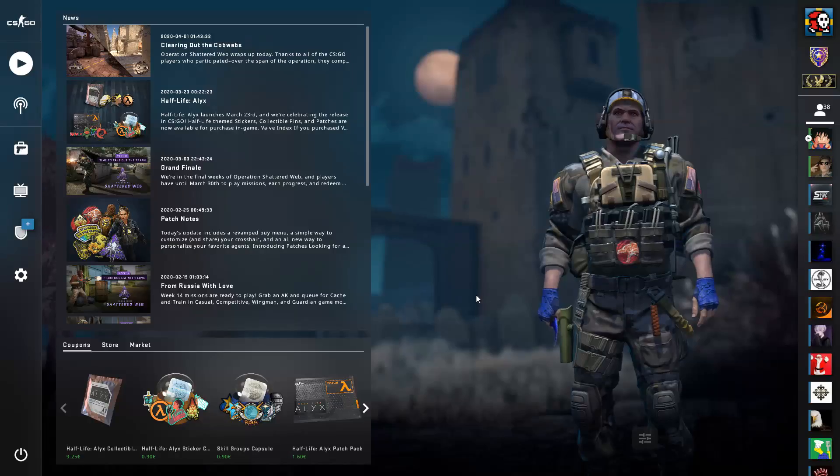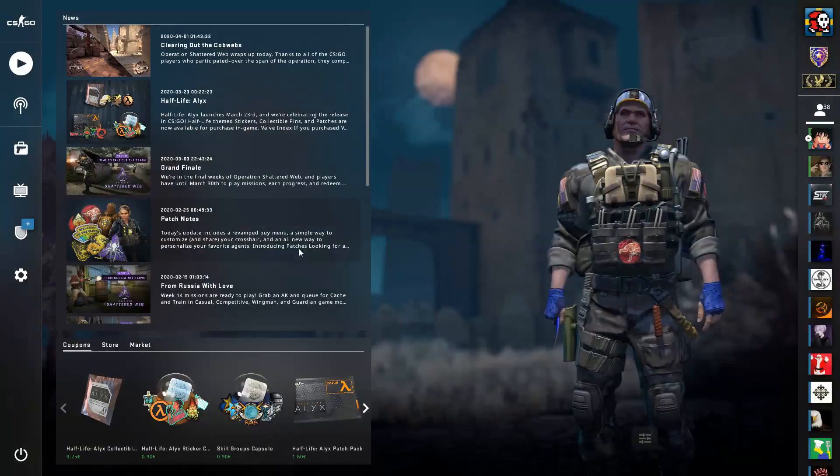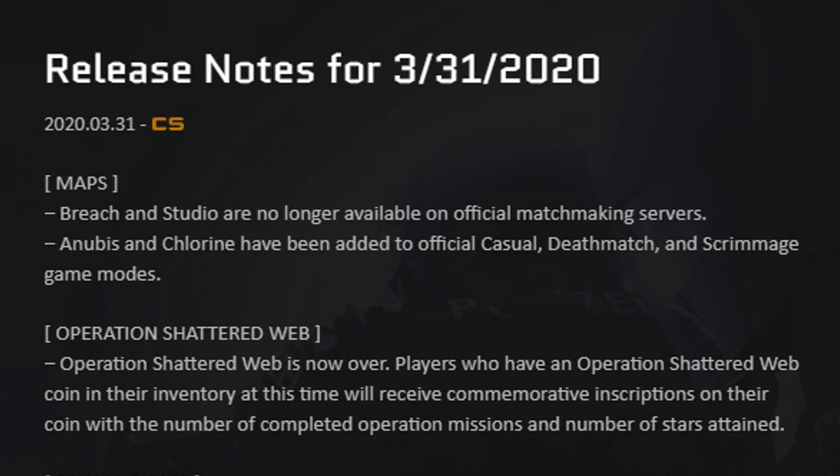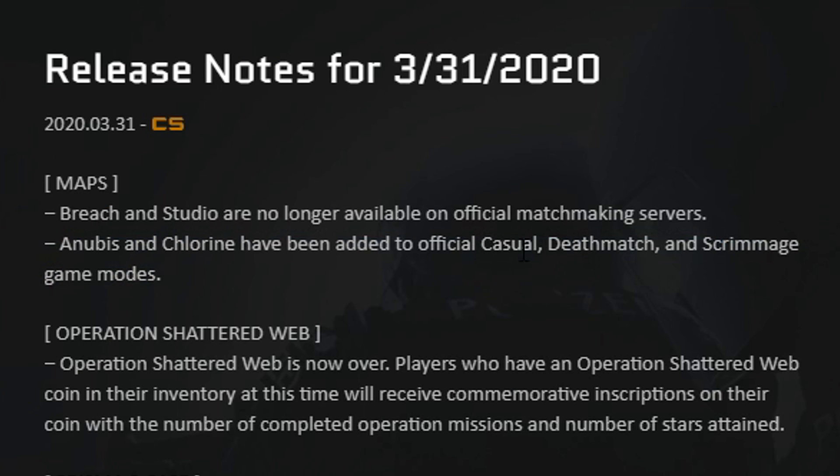Let's get on with the video. Hello guys, it's your boy from Mass Within. In today's video, as you can see, it's very early, which means we have a CS update. In today's CS update, they closed Operation Shattered Web. They removed the maps Breach and Studio, and added the maps Anubis and Chlorine.